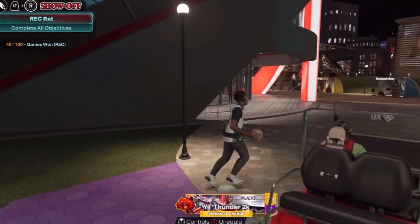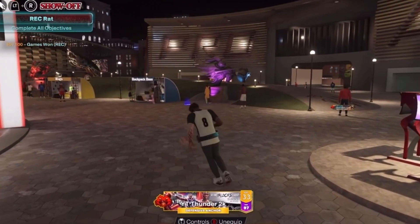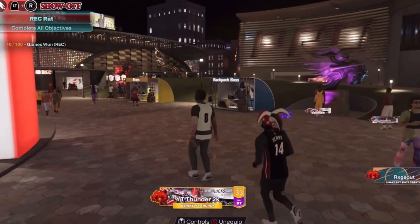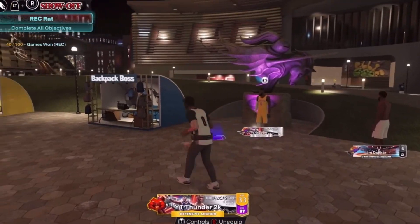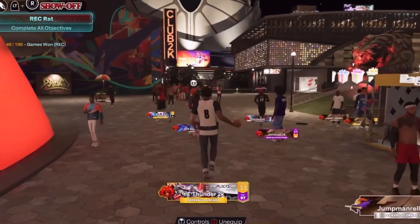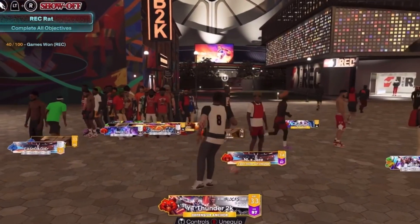As you see here I am GOAT level and I'm level 33 — level 40 soon by the way. If you don't know, you have to play 500 games at GOAT level to complete one of the four objectives to hit Legend. There are five tiers: Casual, Hooper, Baller, Pro, and GOAT. In today's video I'm gonna tell you the fastest way to get to GOAT level.